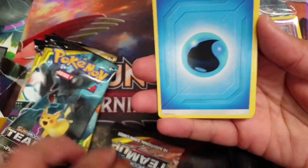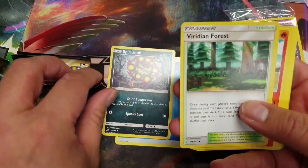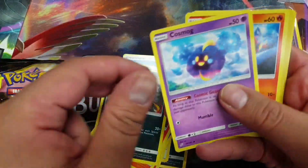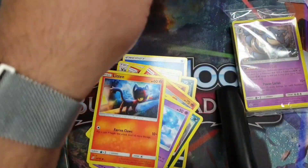There's a new energy which we've already seen in Japanese. From this pack we've got: Spirit Link, Team Meridian, Forest, Rapidash, Tentacool, Fennekin, Alolan Grimer, Cosmog, Litten, and Marike as a reverse holo.